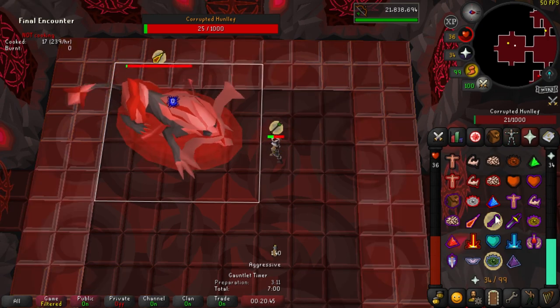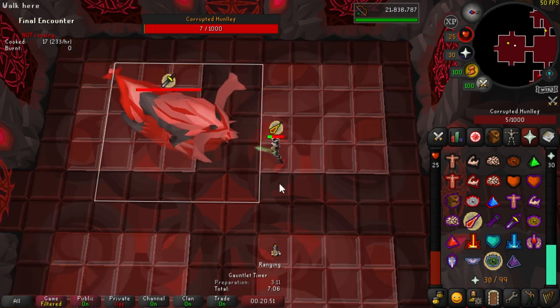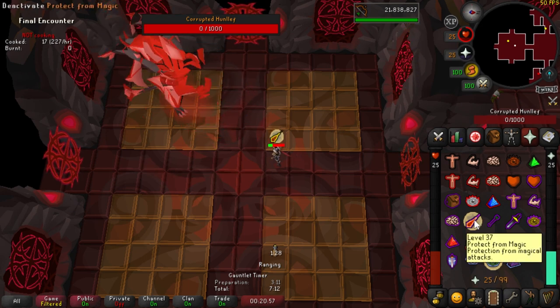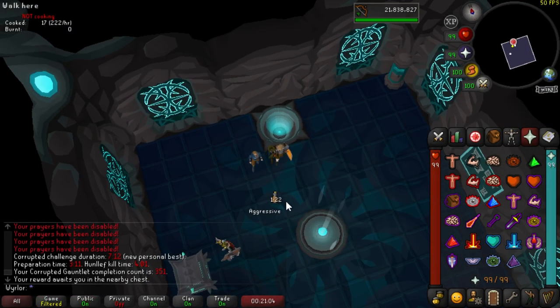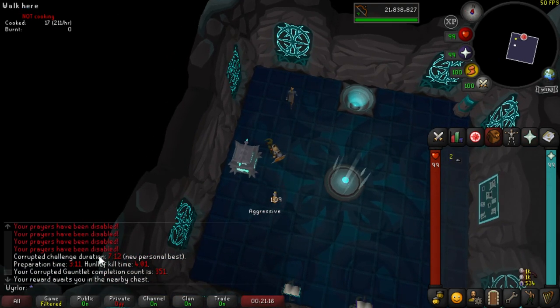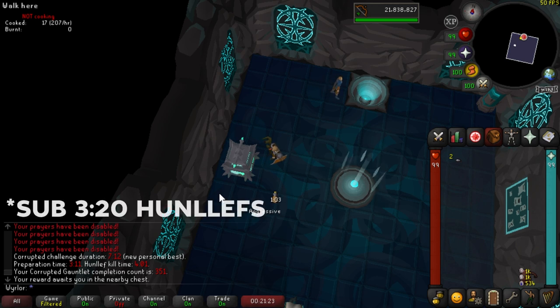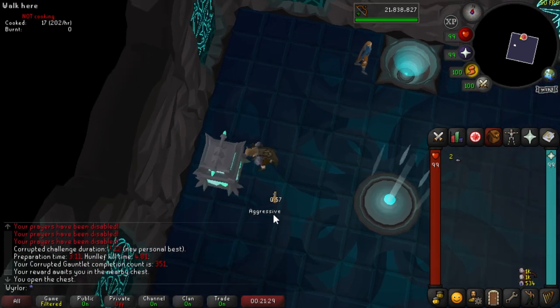Day two was off to a start, at the very least. Not too far into the day, we had a run that was a new PB by five seconds, but this was my first run of the day, hands still cold and not warmed up. That was so sad — such a good prep time of 3:11, and I had a four-minute Hunlef. I had sub-three-minute Hunlef kills yesterday and I just couldn't pull it together. That was the run. Oh, that's so tilting.